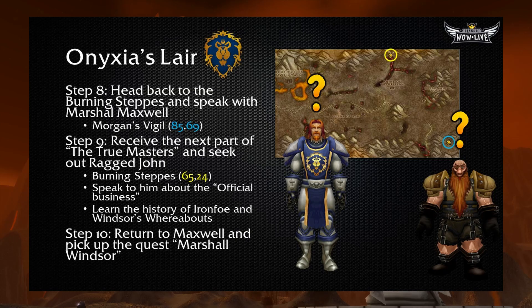The Magistrate in Lakeshire is obviously a little concerned — he gives you another quest to head back to the Burning Steppes and speak with Marshall Maxwell at Morgan's Vigil at 85.69, right next to where Helendris was. Maxwell will task you with the next part of the True Masters quest: seeking out Ragged John, a dwarf in the northern part of the Burning Steppes at 65.24. When you go up to him, you'll open a dialogue box about official business concerning the dragons — it's a long RP event where he tells you a story about the Iron Forge hammers, how Thoradin is related to that, and the whereabouts of his friend Marshall Windsor. After you find out Windsor has been captured in Blackrock Depths, turn that information back to Maxwell and pick up the quest Marshall Windsor.